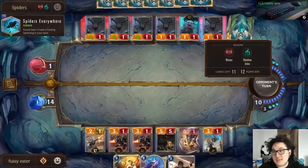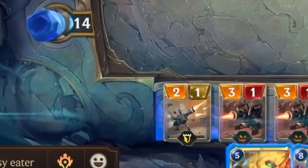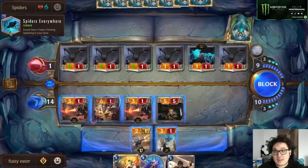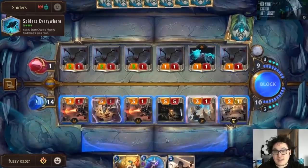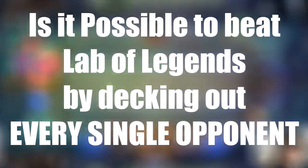When Lab of Legends first launched, neither you nor the AI opponents would lose the game by decking out. Since then, updates have made it so that you and your opponents can both lose by trying to draw while having zero cards remaining in your deck. So I immediately asked: is it possible to beat Lab of Legends by decking out every single opponent?